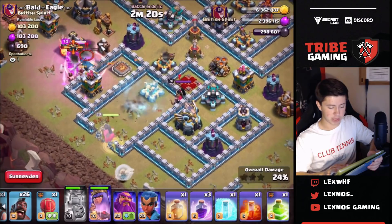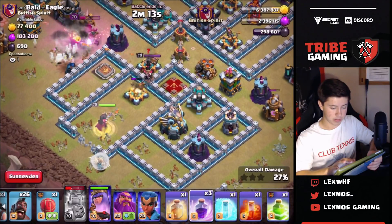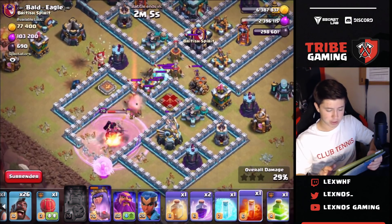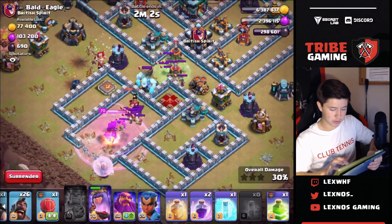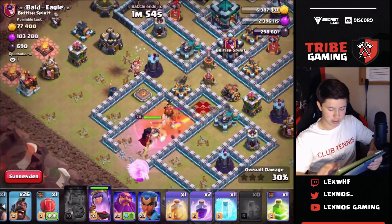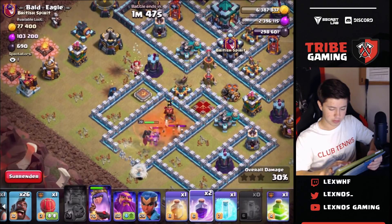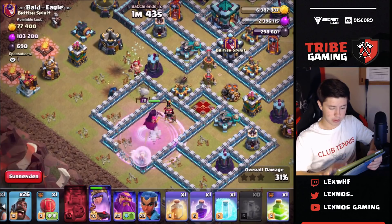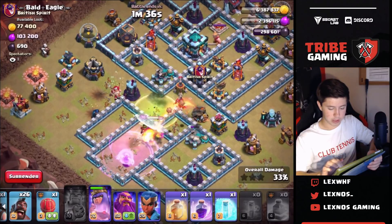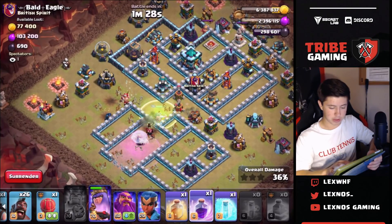Pop the king ability - he's going to take out the royal champ actually, which is nice for us. I'm going to go ahead and rage this queen so she can get through the enemy queen. Out comes the enemy CC - I see an ice golem and two witches, I think that's the full pool - so I'm going to go ahead and drop the poison. Kill that whole CC really fast. I'm going to have to rage again soon because that scatter did so much damage. There goes the next rage. Let's get ready with this jump, drop it right there so queen can push through and keep getting all this value.